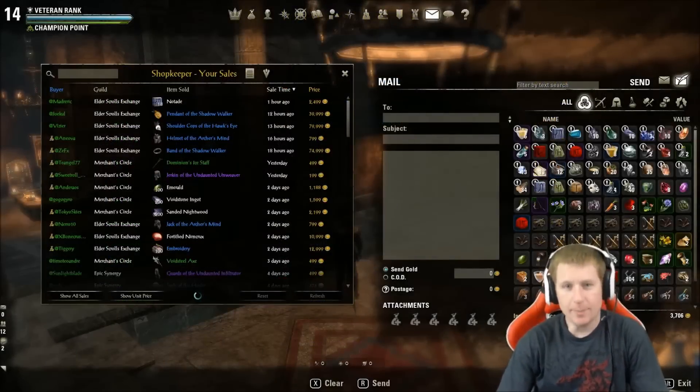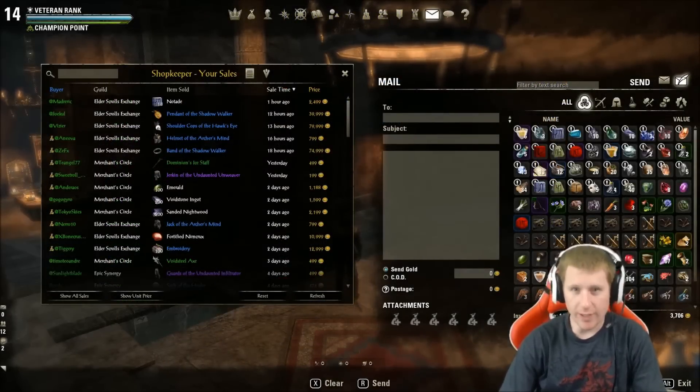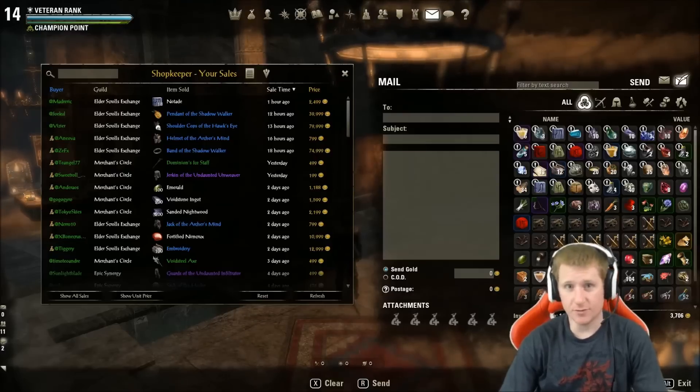Hello and welcome to another episode of Tamriel A to Z. This time talking top five ways to make gold in Elder Scrolls Online. I know a lot of you players are returning next week with the buy-to-play launch or looking for consoles. I want to explain the ways I've found to make money — the fastest, easiest ways — and give you five things to do whether you're a returning player or a new player.